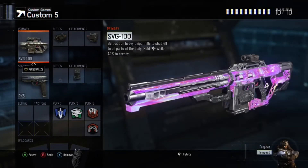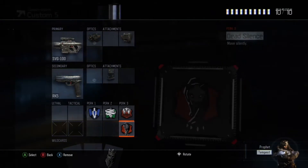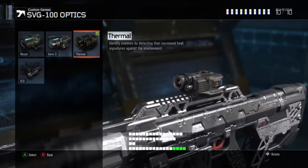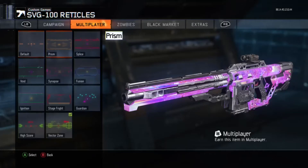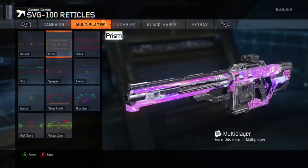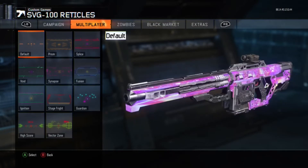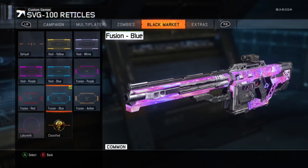This is my SVG class — my sniping class. You can use a Locus or anything, but I use a thermal sight. I don't really like the normal scope but the thermal is pretty decent. The reticle I use is called Fusion — you can use Stage Fright or the default one; all three are really good, but I prefer that one. It's all personal preference, the reticle doesn't really matter.